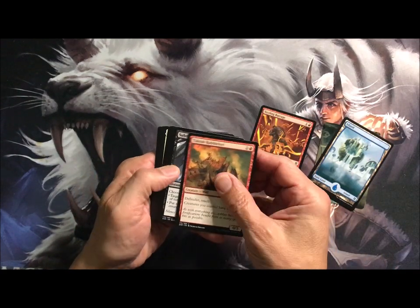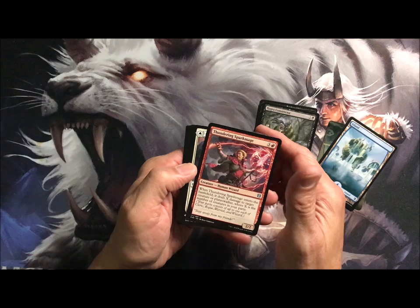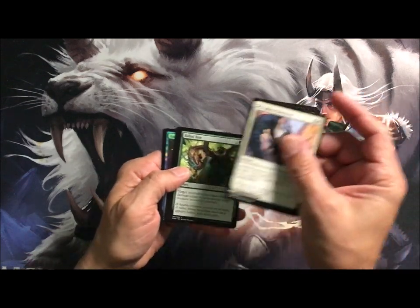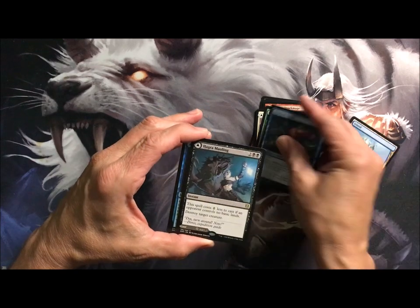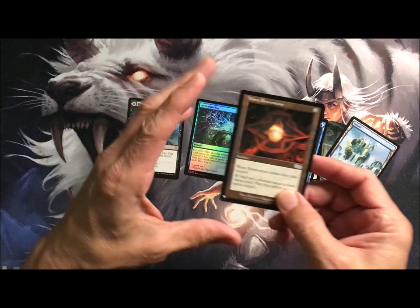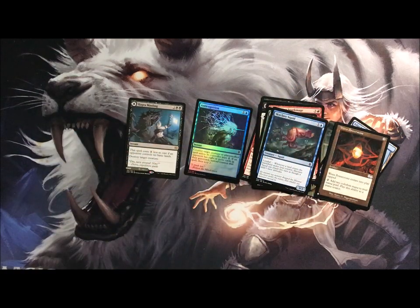Barrage, Rubble Fort, Settle, Strike, Oblivion's Hunger, the Constrictor, Thundering Sparkimage — very big takedown as they would say in Arabic. Rabid Bite, Sky Clave Squid, the Haggra Mauling, Anti-Cognition, and a Urza Saga right versus a list card — how about that!